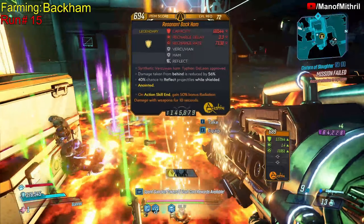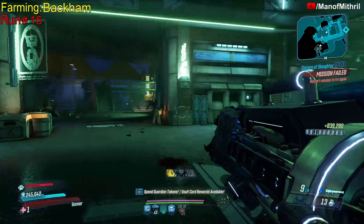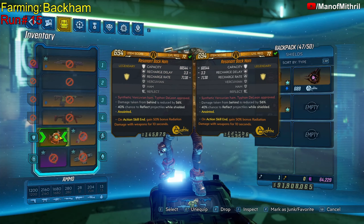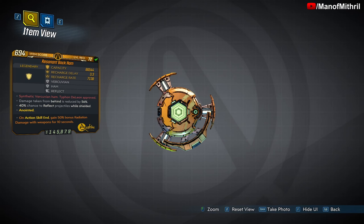All right, we finally got the drop — that being the Back Ham. Let me equip it and take a look at it. All right, so it's an ancient shield.